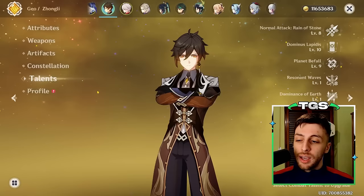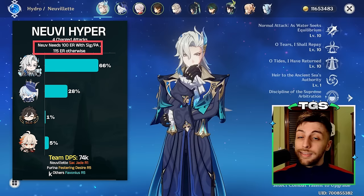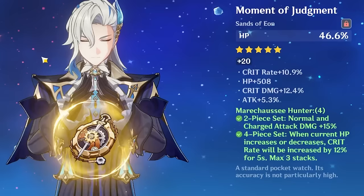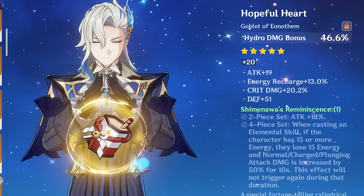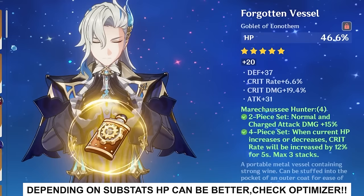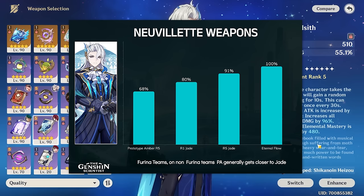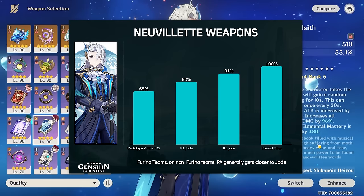You can also play Zhongli this way on Childe teams or Mona teams for Neuvillette — same concept. For builds, Neuvillette has a clear artifact set choice: Marechaussee Hunter. It's his signature set and much better than all other options, so just farm that. For stat building, energy requirements are covered in the infographics. For main stats: Sands is obviously HP. For Goblet and Circlet, Hydro Damage Bonus and Crit Rate are generally his best options, but HP main pieces are also viable. Note that external HP buffs like Hydro Resonance or HP% weapons lower the value of HP main pieces, making Hydro Damage Bonus and Crit Rate more valuable in those scenarios.